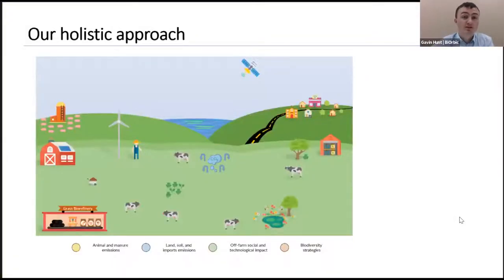Our holistic approach as part of Farm Zero C looks at animal and manure emissions, land, soil and import emissions, off-farm social and technological impact, and biodiversity strategies. We're looking at diet to reduce methane production, working closely with Lauren Shalloo and Moorepark to look at grass press cake from the biorefinery, multi-species swards, and methane-reducing animals. We're also aiming to improve animal health through improved management practices and using EBI to improve the health sub-index of the herd.